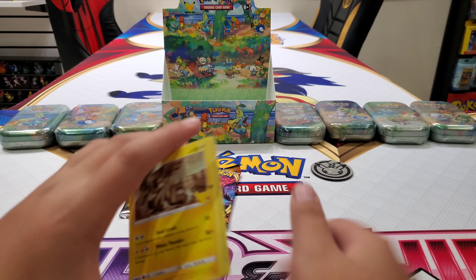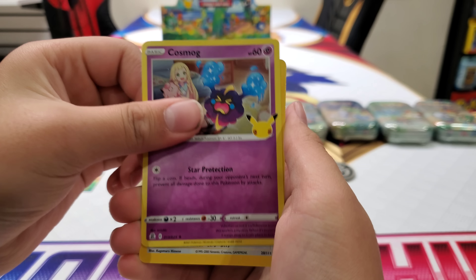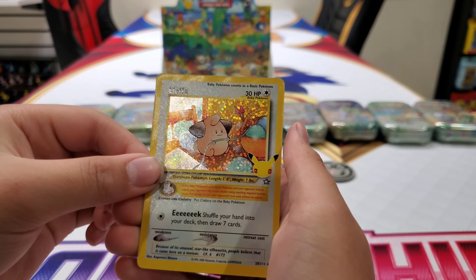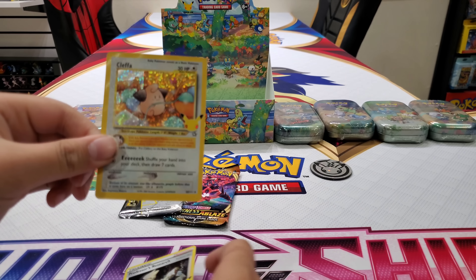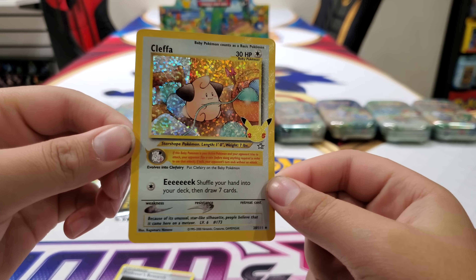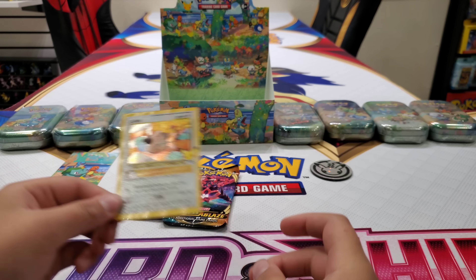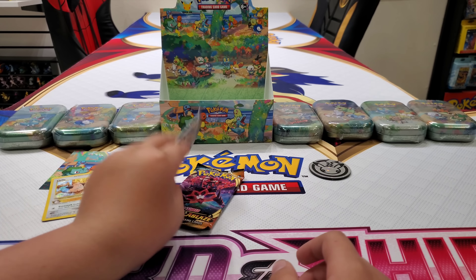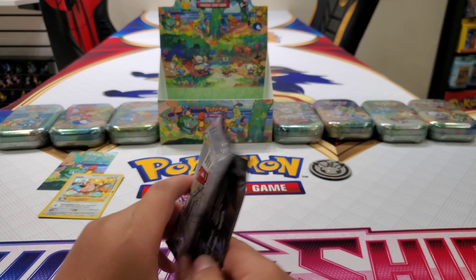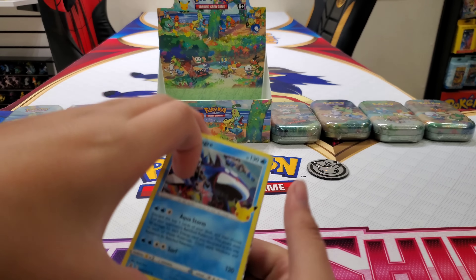Alright, Ethan said this is the very first one that's going to be the best — we'll see. Told you. Oh, Cleffa! Whoa. That's a very good classic card to pull. So we did just pull Cleffa. We have this one already. I'm hoping out of this video we at least get one card that we need new. Alright, Cleffa's a good pull. Is it the best pull of the video?